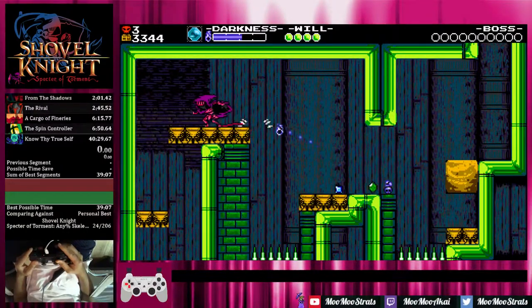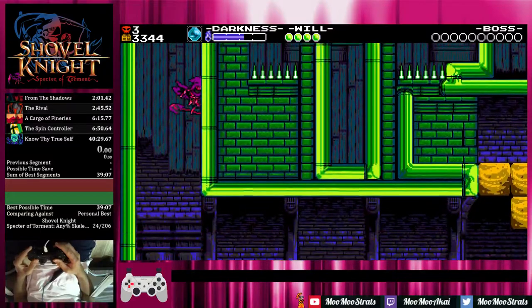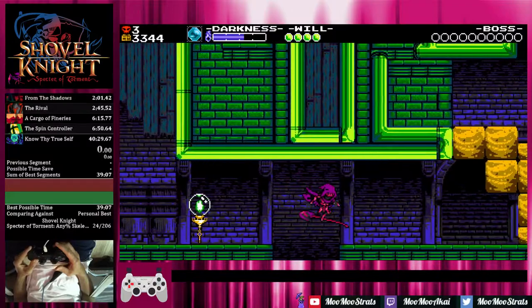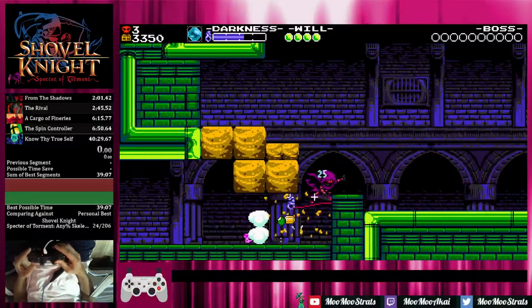Now in this next room, there's a neat little trick that Taiwan Ninja came up with that he found while doing New Game Plus for Explodatorium. First, we're going to jump over this gap and then start cutting a little bit early so that you don't accidentally bonk into the pink skeleton and so that you don't accidentally bonk into the dirt blocks.